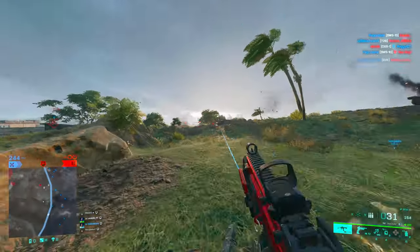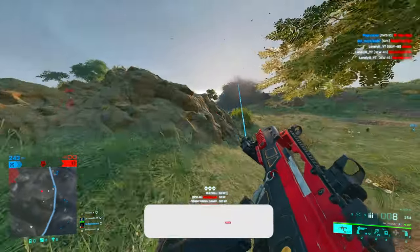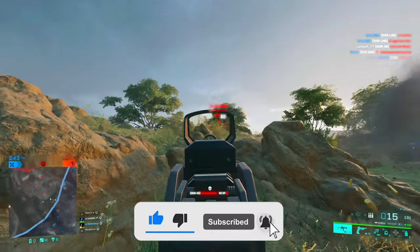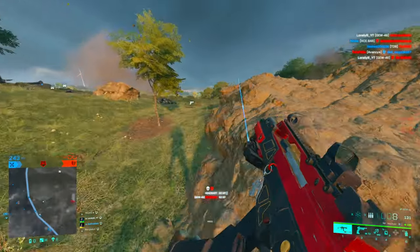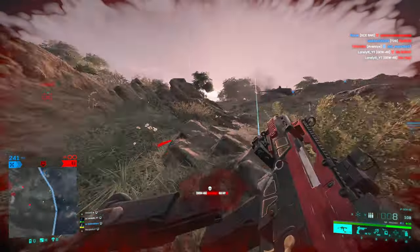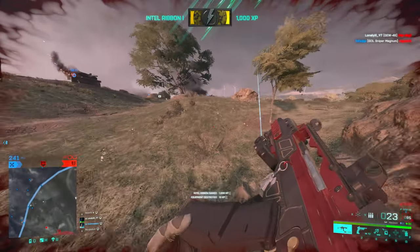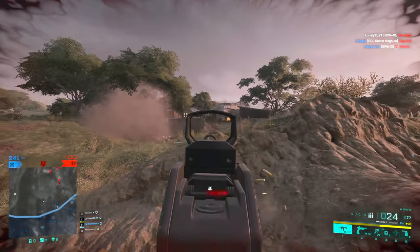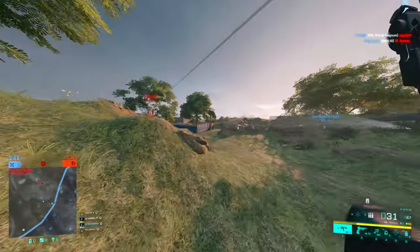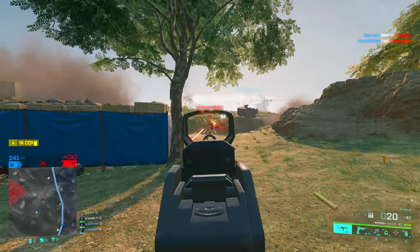Welcome back to a new video. Today we are covering the GW46, a gun with very good DPS, a very quick reload, and very good — maybe even insane — range. The only downsides are its questionable recoil and the 30 bullets max per magazine. I would normally tell you how to unlock this gun since it's a Season 5 gun, but I can't find anything online about unlocking it, so just hover over it in your weapons menu and it will tell you what you need to do.